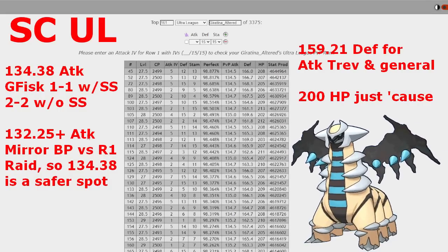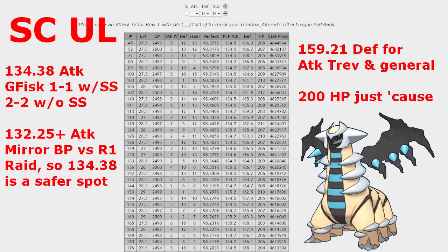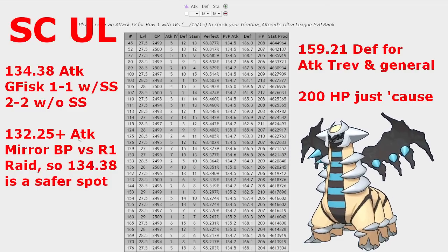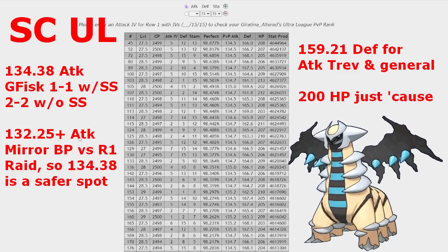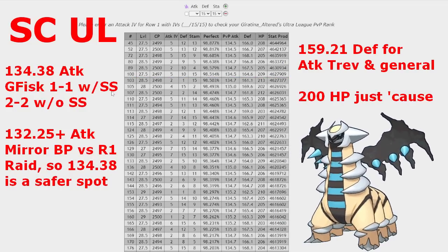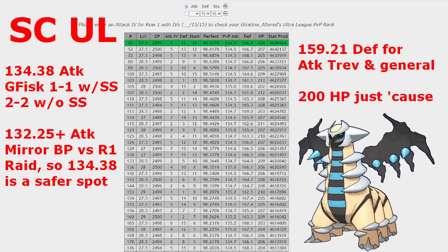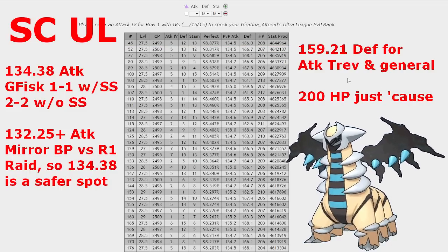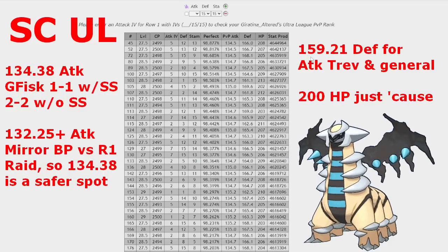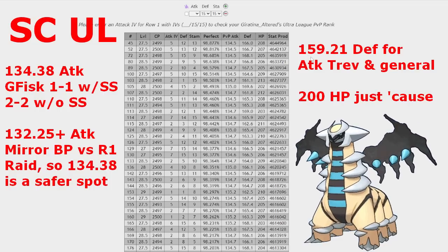The recommended attack weight is 134.38. That attack stat is specific to Galarian Stunfisk, allowing you to more easily overcome it in the 1-1 shield scenario if you're using Shadow Sneak, and you can overcome it in the 2-2 shield scenario if you are foregoing Shadow Sneak for Ancient Power. Additionally, starting at 132.25, you get a breakpoint on the rank one raid-captured Giratina Altered Form, and having a bit more attack beyond 132.25 also gives you coverage for the higher bulk-weighted ones people could get from trading. So 134.38 syncs up pretty nicely.